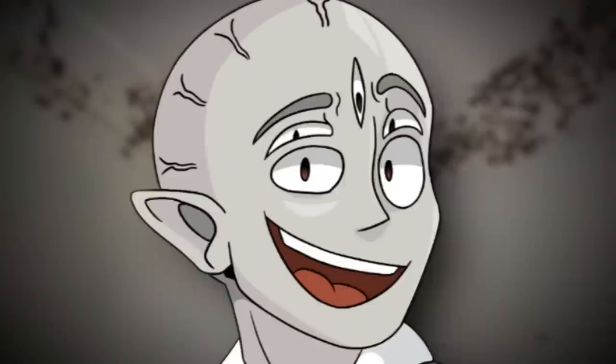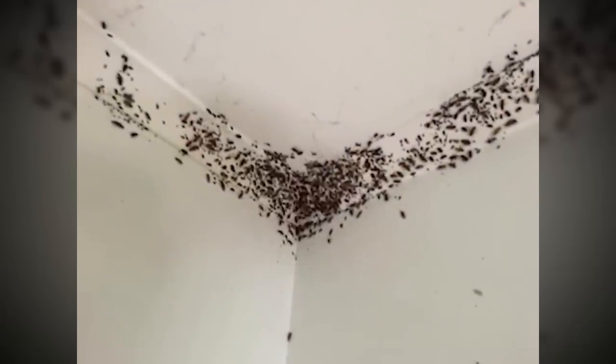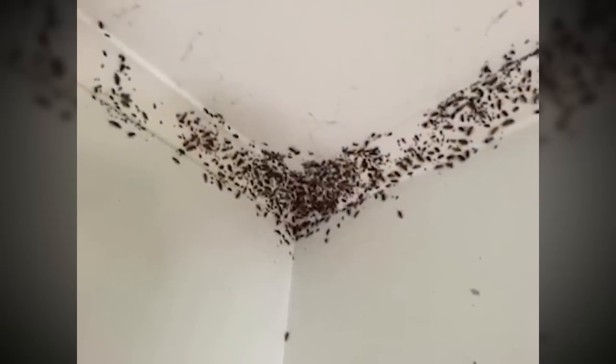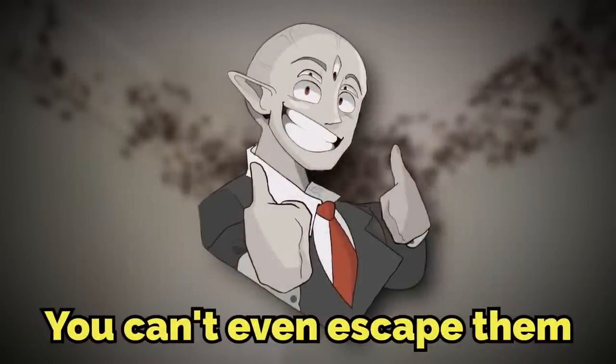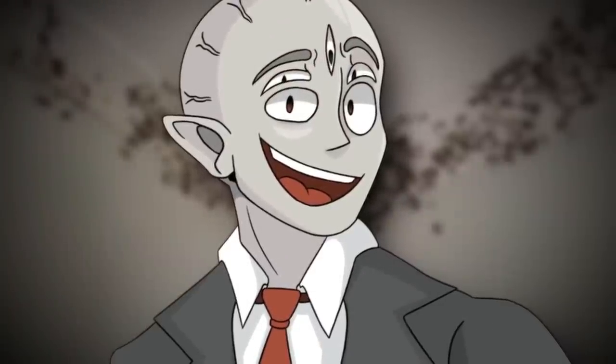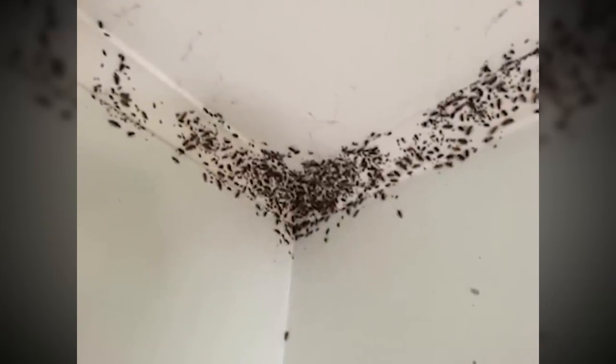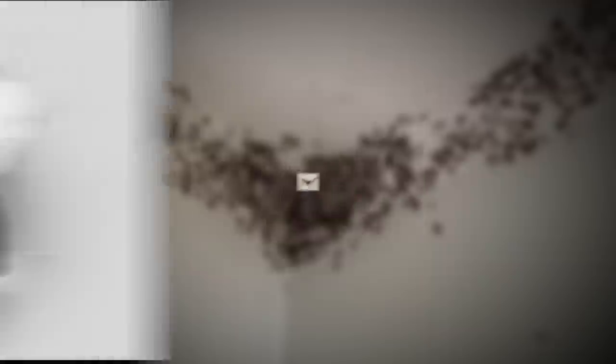As far as we know, there's only one type of entity that calls this level home, and that entity is cockroaches. Yes, you heard that right — cockroaches. You can't even escape them in the backrooms. They live in the space behind the wallpaper here, and there are billions of them — billions with a B. They look and act similar to the ones from real life, and the cockroaches here can actually fly, unlike most household ones from real life.